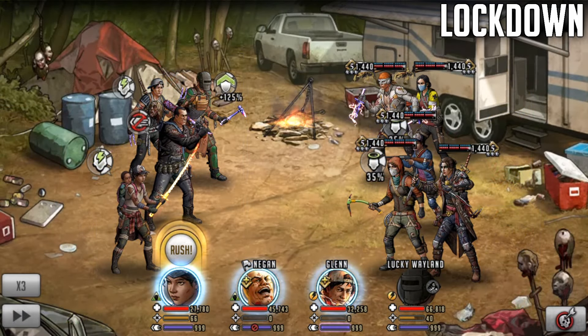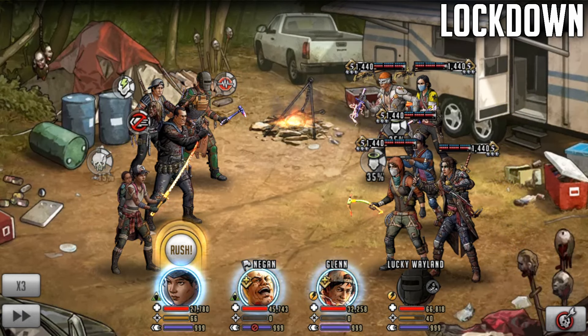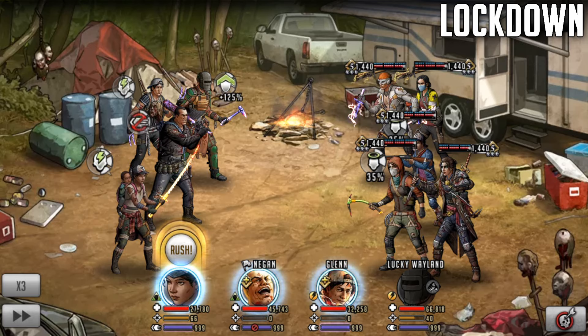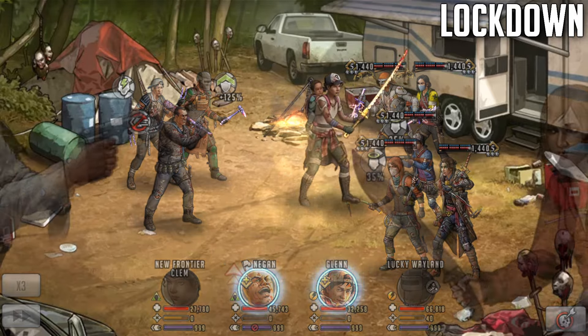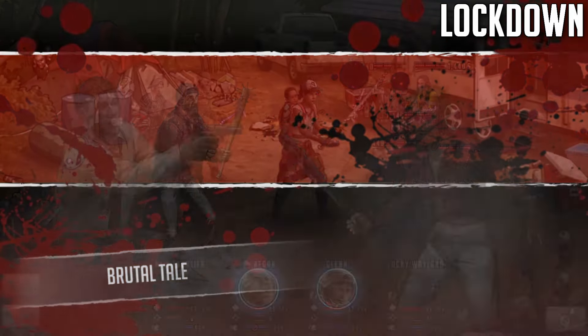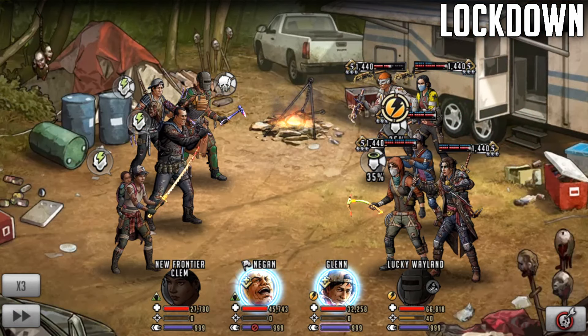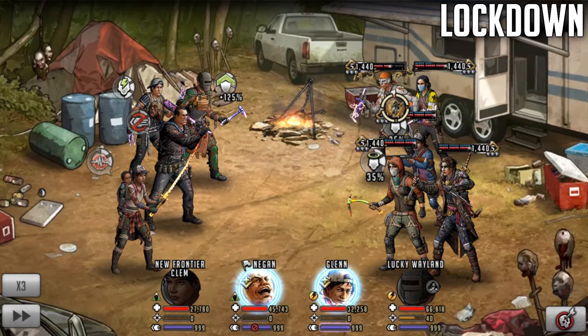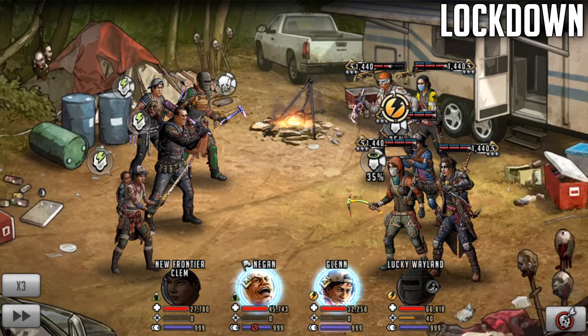Okay so here we have Clementine with her adrenaline rush on an attack team. It is worth noting she has not got any Telltale teammates right now, but I will do a Telltale teammate attack just to show you the kind of damage difference. We'll rush the top line and she'll do deal damage which is going to do 123k to the first character. I didn't really see what it did to the second one. Let's test it out with Telltale characters in there instead to see the kind of damage boost that she will get.